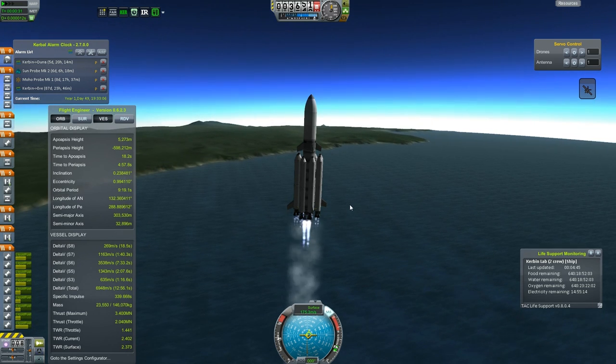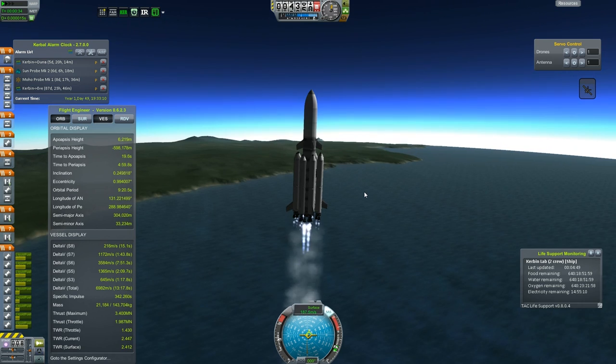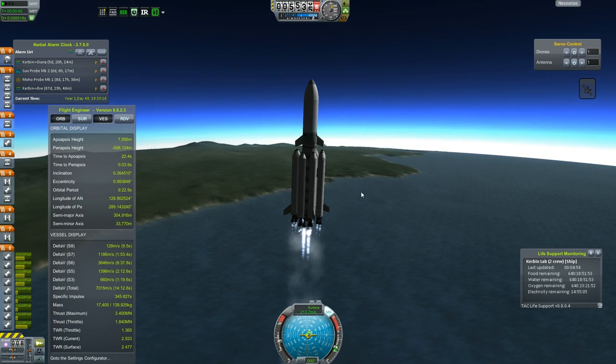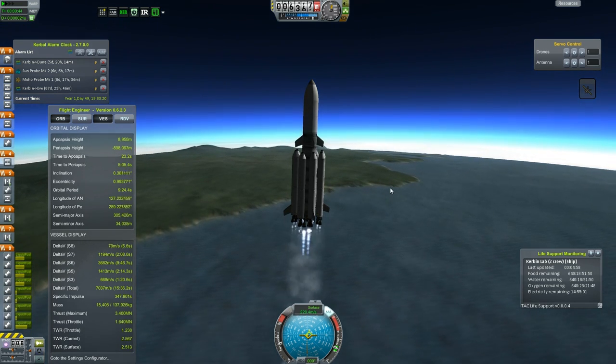So, 8.2 kilometers per second of delta-v, which is amazing. This rocket is going to Duna. This is our Duna launch window right there.